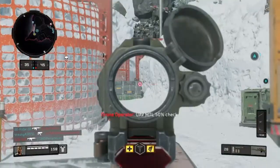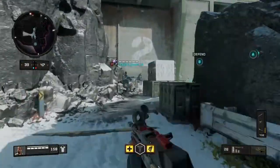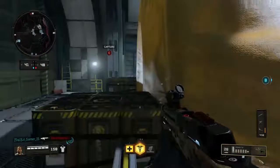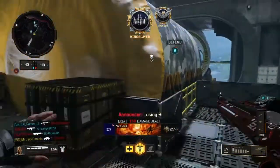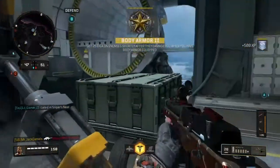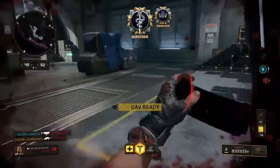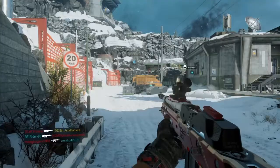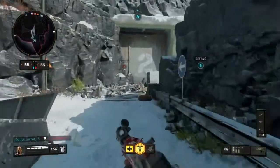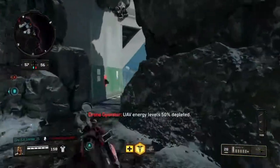Wraith — enemy at the helm. Sam check. The UAV is defining the AO. Losing B. Let's see if I can get up on a sniper position. Wow, we were losing?